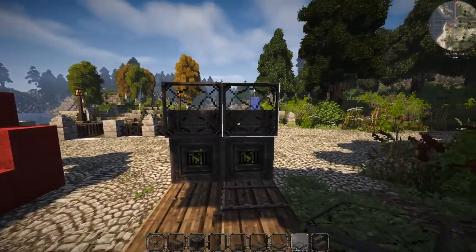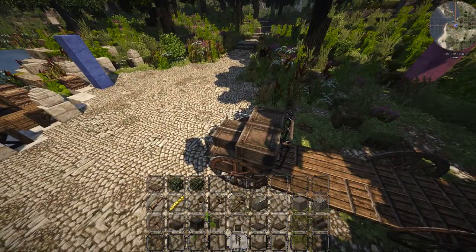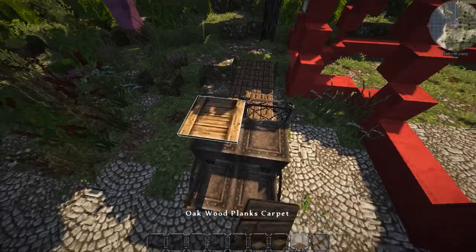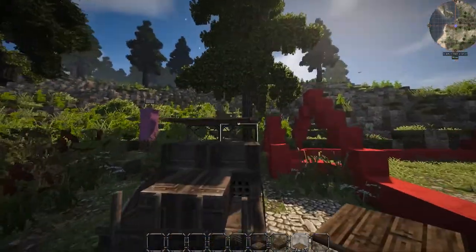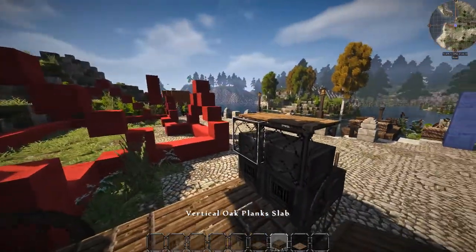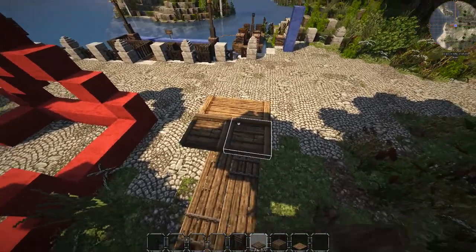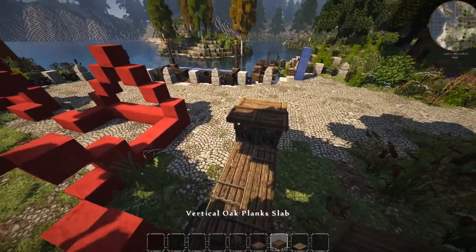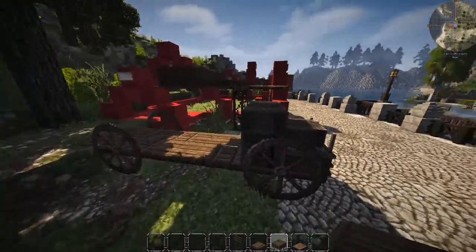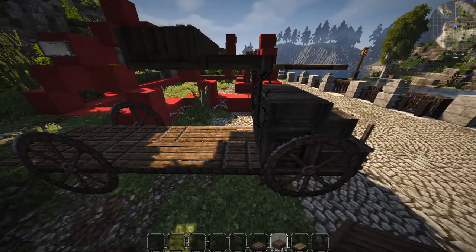On top of the pistons you want to do a little half slabs, then come behind it with a glass block and trapdoors and place those in there. Up here on the top you want to take oak wood planks carpet and place that right there, so you get that cool little look to the front. Beyond that you come back with iron or oak platform trapdoors, then vertical oak plank slabs placed right behind it.